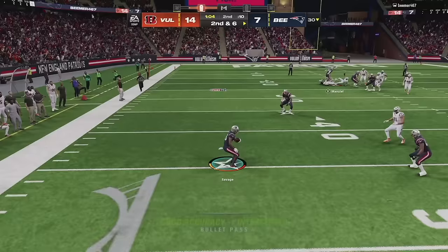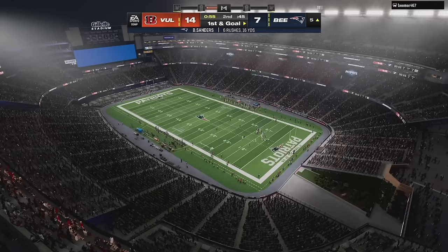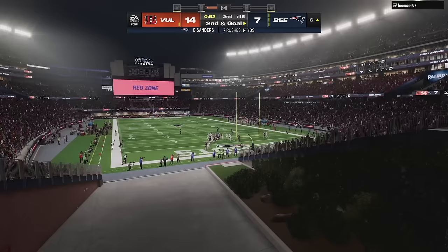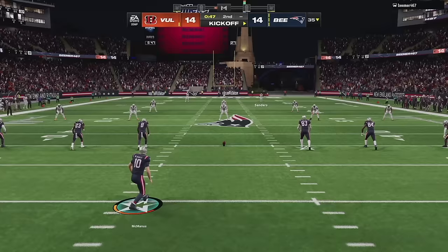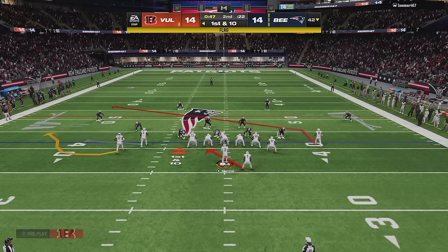Into a tight window — great catch by Justin Jefferson. Manziel takes off again for a gain of four yards; we can escape the pocket pretty easily. That is Darnell Savage with the interception on the run-back, trying to tie the game up with a minute to go in the first half. That was a mistake by me — I misread the field. I had a wheel route on the other side and thought that was my wheel route, but it was a comeback route and clearly an interception. Can't put that one on Johnny.